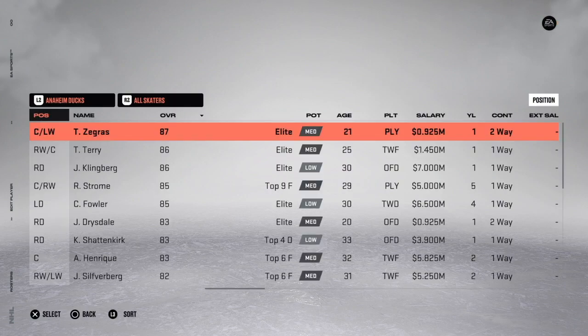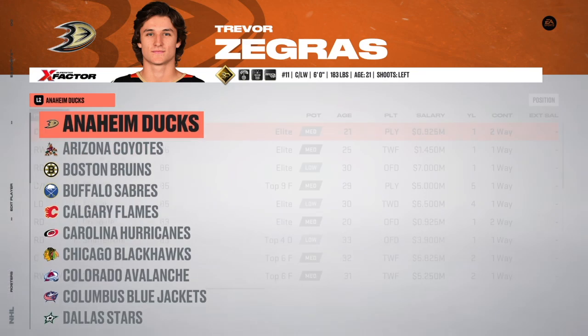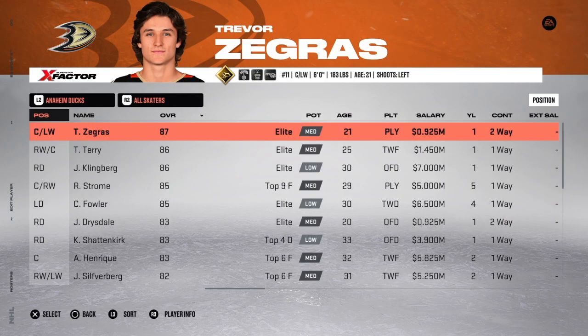For example, on the Vegas Golden Knights with Shea Weber, Laurent Brassois, and Nolan Patrick — all the LTIR they're using — because of that, Jack Eichel, who's supposed to be getting paid $10 million, when you open up a franchise mode he's getting paid $9.8 for four more years, which makes it easier for the AI GM or even for you to manage that team. But you want that team to be in the same salary cap situation they are in the real world. So there are changes you make to each team, such as reducing the salary on an expiring deal so that the franchise mode is impacted as minimally as possible.